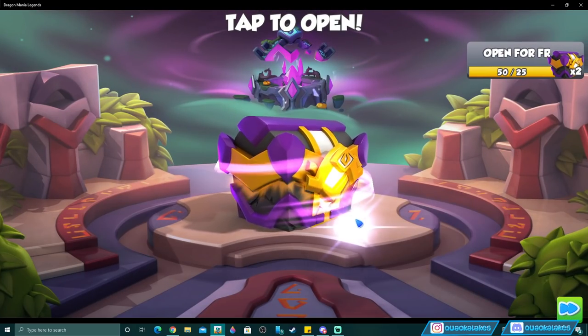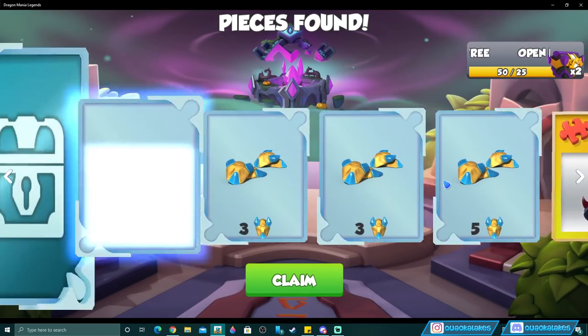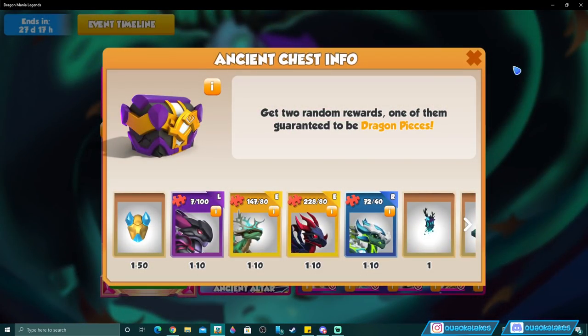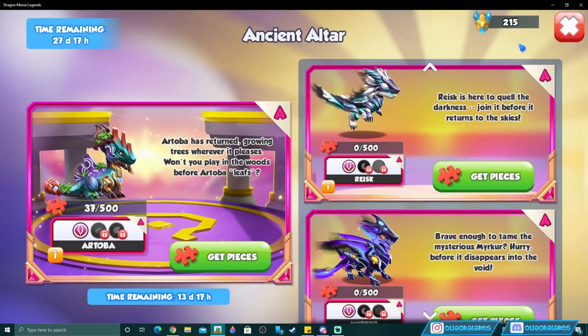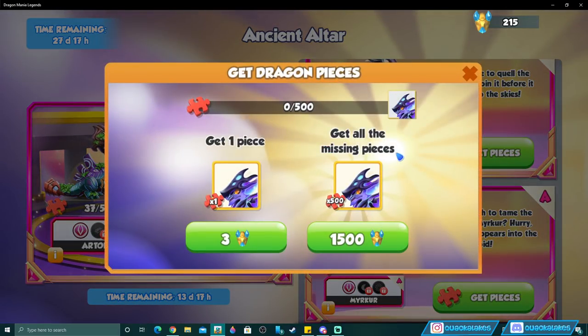I'll claim the last seven chests and leave the bonus ones for now. Out of those 57 chests I got 215 holy talismans — a really good ratio. But 215 is nowhere near enough to unlock any dragons, because to get all 500 pieces of an ancient you'll need 1,500 holy talismans per dragon.